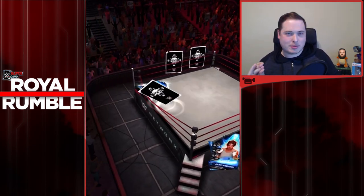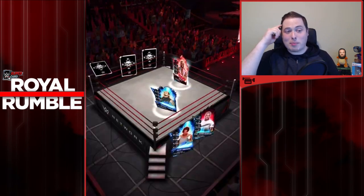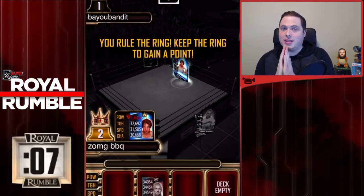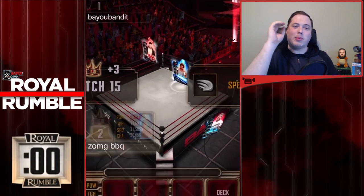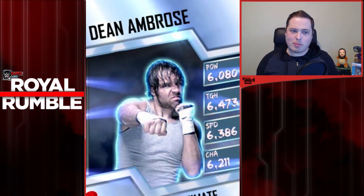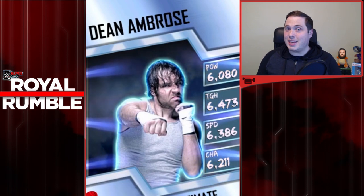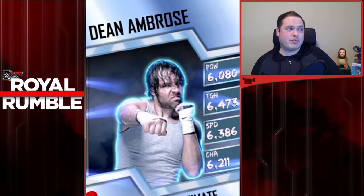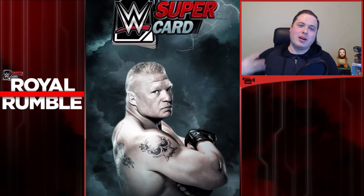Gallo's eliminated by Bray Wyatt. Jimmy Uso jumps in and gets rid of Bray Wyatt very quickly. Jericho jumps in, takes care of business, stops Jimmy Uso from carrying on eliminating people. Big E comes in, takes out Jericho. Corbin jumps in the ring and is taken out by Big E again. Dean Ambrose jumps in the ring and starts his push as we get to the number 30 entrant - Shane McMahon is eliminated by Dean Ambrose. Finn Balor comes in but couldn't stop Dean Ambrose being the number 2 victor of the WWE Supercard Royal Rumble match.